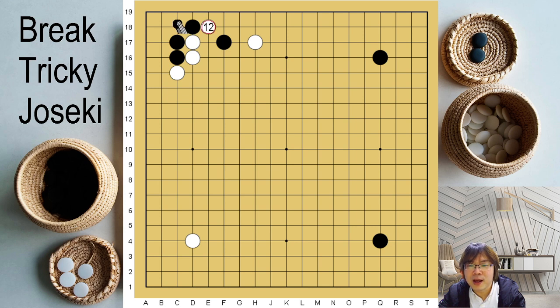White should block and then black should connect. And then white should connect here. If you just hane here, it will be the same as when you play hane here. So what you have to do is cut. Cut is the main point. But you have to remember one more thing — if you have a good ladder, then you can cut here. But if your ladder situation is not good, then you can't cut here.